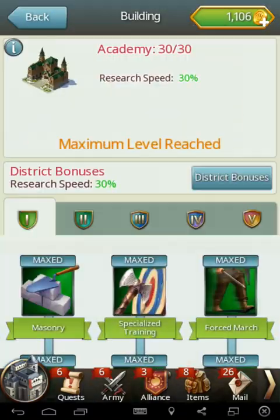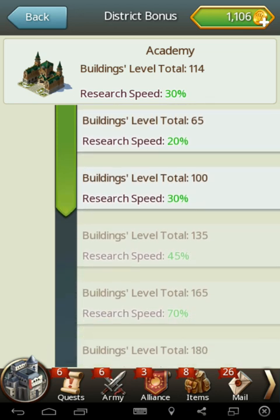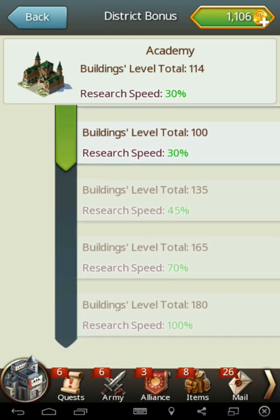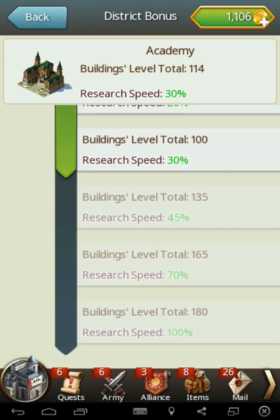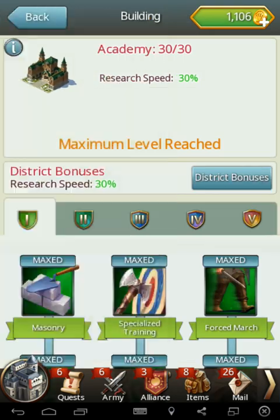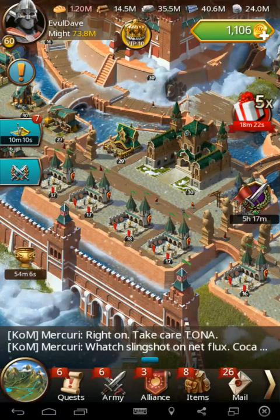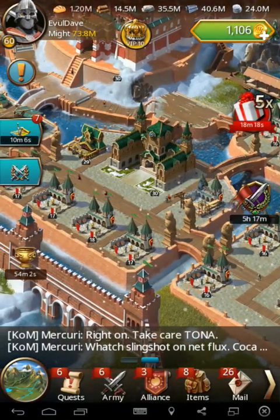I'm going to catch up with that, get some decent bonuses. I'm sure they'll be adding more research in the future, so I'll be able to use this. I'm currently only at 30% of my district, which sucks. Obviously 100 is the goal there, so I need to get all these barracks and get the last level on that embassy done — get all that to 30 for maximum bonus.